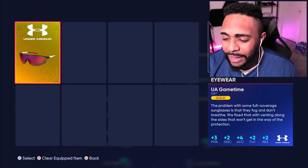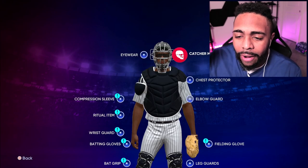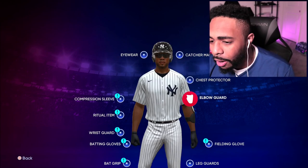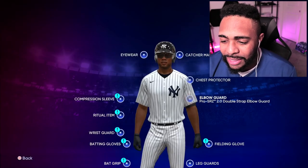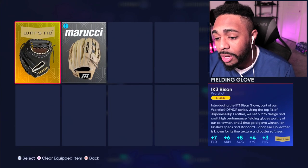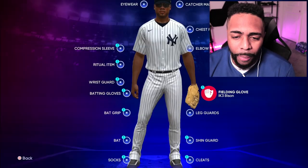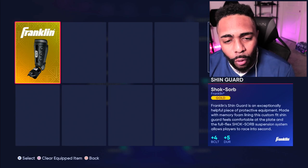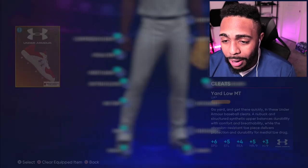Right now we're adding increases to plate vision, discipline, and fielding. We obviously don't need a catcher's mask or chest protector. An elbow guard we do need, and shin guards we don't need. That's plus five to discipline and durability. We checked our swing in the last video and it ended up being a strike. Our fielding glove is gold — plus seven to fielding arm. The leg guard gives another plus four to batting clutch and durability, which is good so we don't get injured.